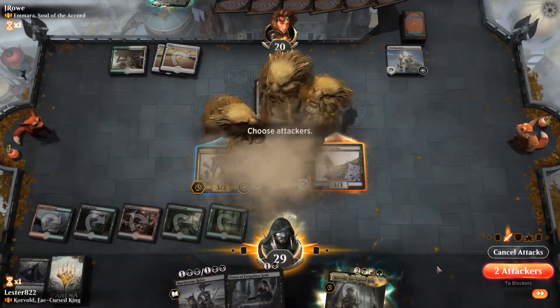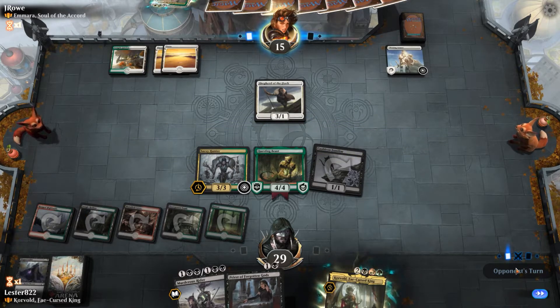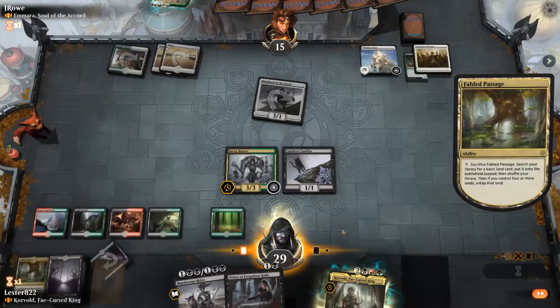I play Questing Beast, which is just a powerful green card, and that's why it's in here. I'm able to hit him for 5, so he's down to 15 already — I'm up to 29. He manages to exile my Questing Beast, which kind of sucks, but it doesn't really matter. He ends up conceding after realizing I can cast Korvold and that I'm gonna do really well. Overall, this deck is really, really fun, and it actually is pretty good.